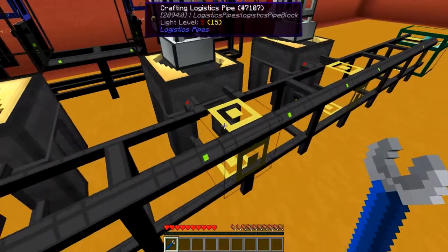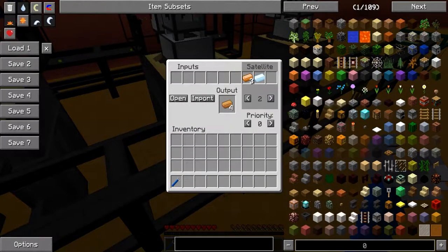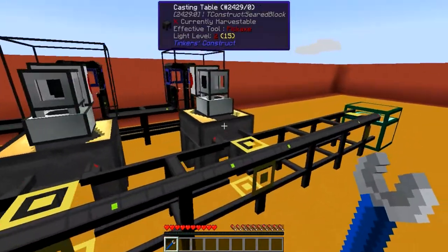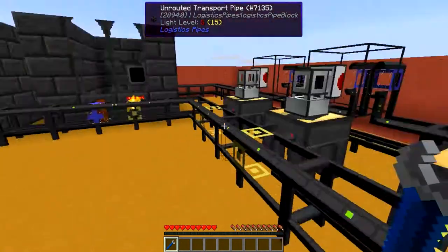Then on the second casting table I got myself a recipe set up for tin and three copper giving me four bronze. And then on the last casting table I got myself set to one Ardite and one Cobalt which will give you one Manyullyn.